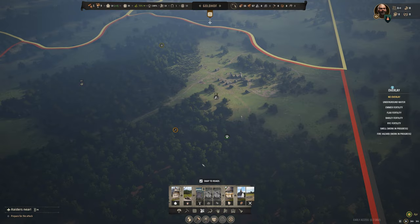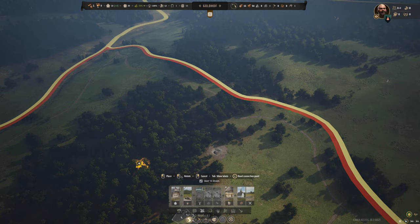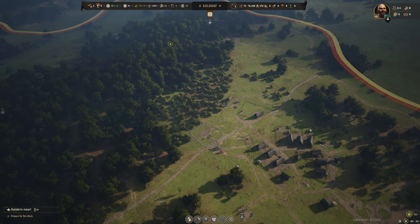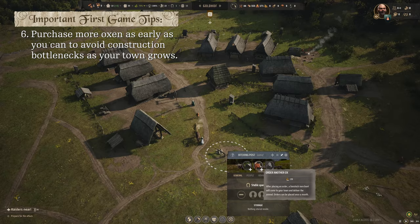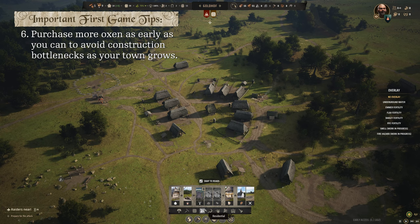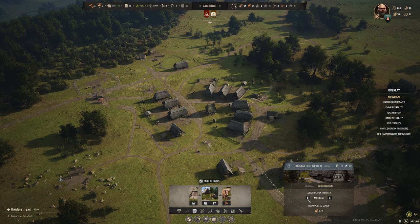Corpse pits are for brigands and enemies; we'll have a graveyard at our church for citizens and friendly soldiers. We've got just enough coin to buy a new oxen right from the hitching post — we don't need a livestock trader yet. Two oxen this early should be a big help. It looks like we need a second hitching post, otherwise that oxen can run away. We'll make that a high priority so we don't lose our 20 bucks.